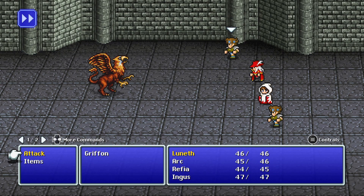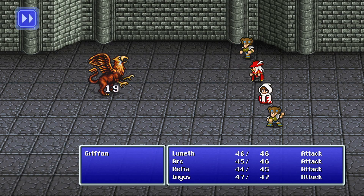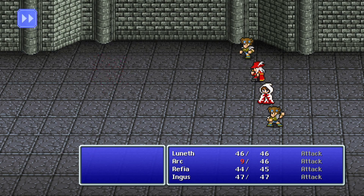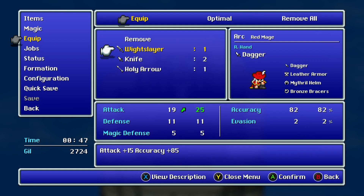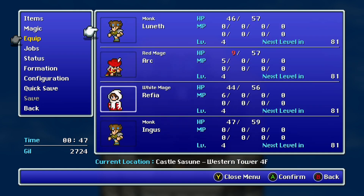Now with any luck we won't perish. We should be okay. We gain some levels and we get the White Slayer. If you have a Red Mage, this is a good sword for him — he's the only character that can use it. It is a sword infused with holy power, meaning it's good against the undead.